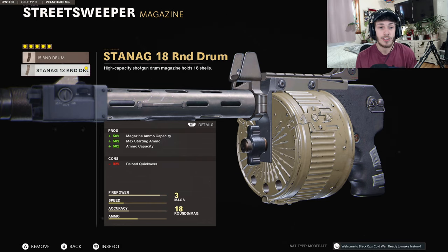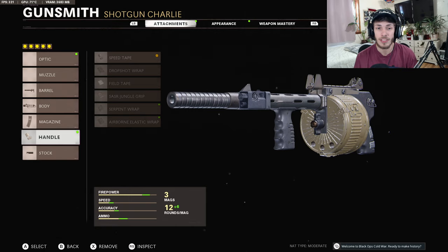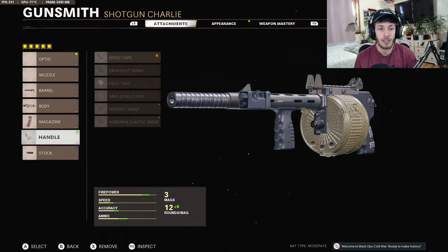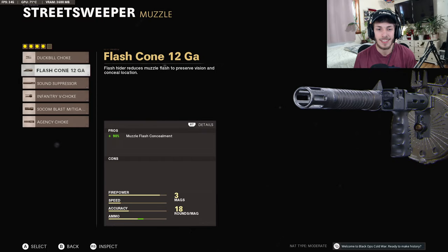For the magazine, just to increase the ammo capacity, since this thing reloads really quick — you want to maximize the amount of bullets you have — that's why we're using the 18 Round Drum Mag. For the handle, this one doesn't really matter. I just run the Speed Tape because there are no cons. I didn't really know what to do for the fourth attachment.